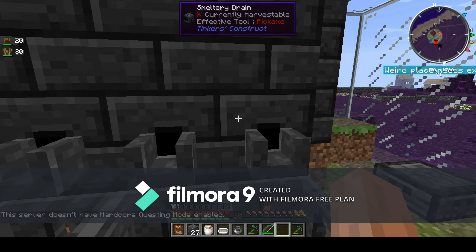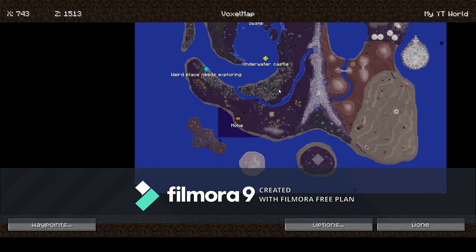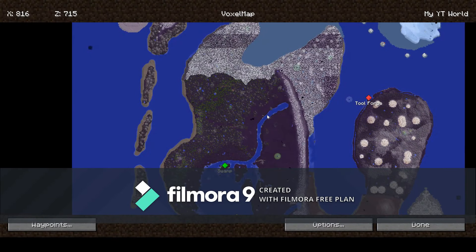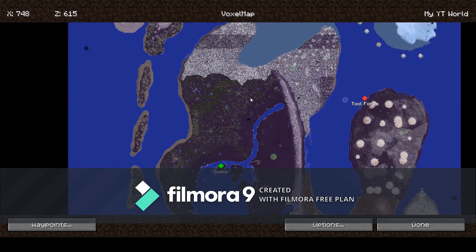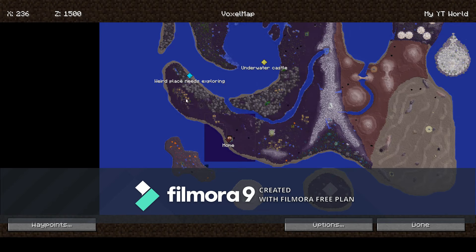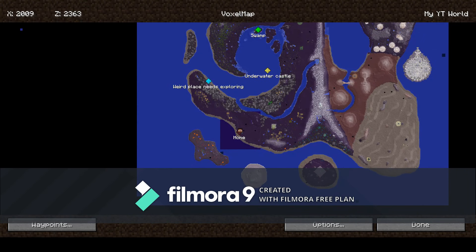Hey, so I'm going to use a randomizer to pick villages to raid. The villages we have the capability to demolish are: one large one over here, we've already demolished the jungle village, and these two. I need to get to a couple more for a jungle exploration thing.